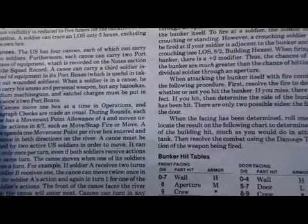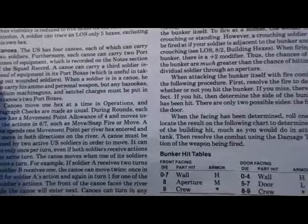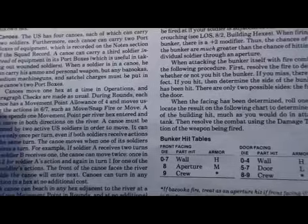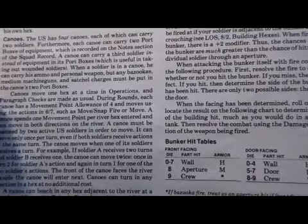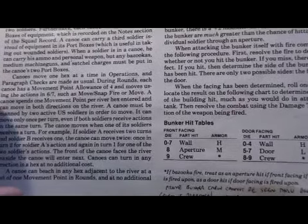We have four canoes, each of which can carry two soldiers. Each canoe can also carry two port boxes of equipment. You can take three soldiers in a canoe instead of equipment. Bazookas, medium machine guns, or satchel charges must go into the canoes' two port boxes.